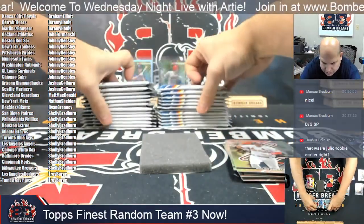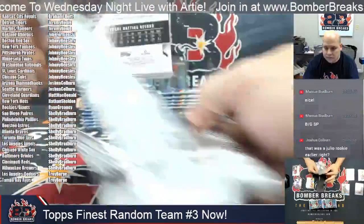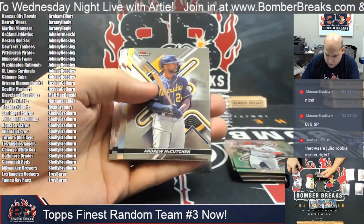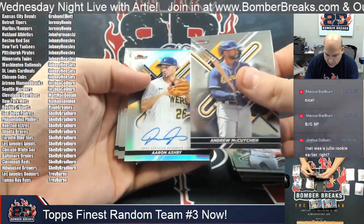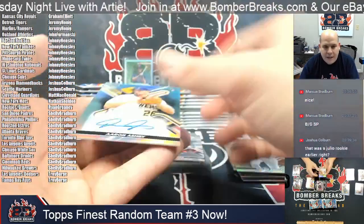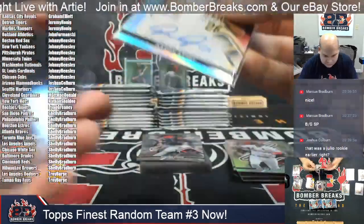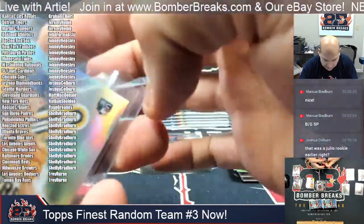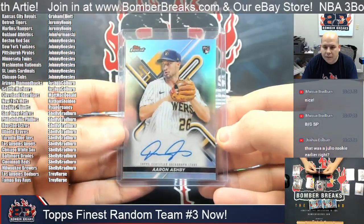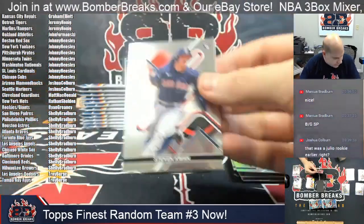Cornerstone of Ohtani and Nolan Arenado refractor for the Cardinals. Thomas and Miranda rookies as we head into box number 3. Torkelson rookie and autograph — for the Milwaukee Brewers it's rookie Aaron Ashby. Marcus, that is yours, Aaron Ashby rookie auto. Steven Kwan rookie and Frankie Lindor.